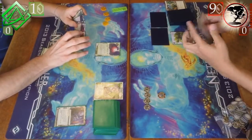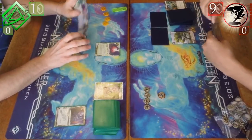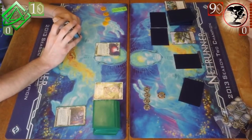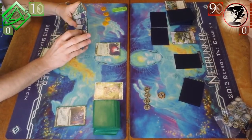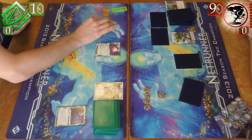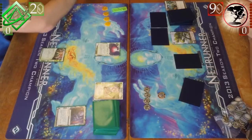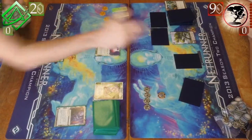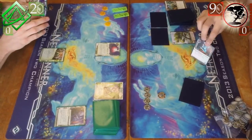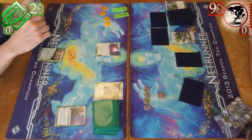Gil just starts to draw, not really seeming to get anything too great, but installs a Pad Campaign. I couldn't make out a lot of it, but I did see a SanSan. SanSan and Pad Campaign — it's kind of shaping up to look like a Redcoats build, where he has all of those really, really taxing bits and pieces. I'll run on that remote to see the Pad Campaign.